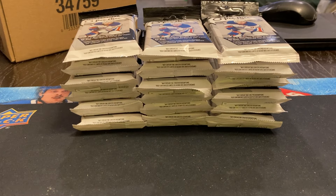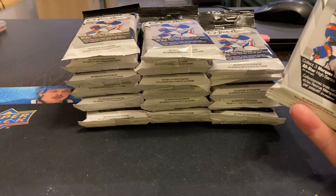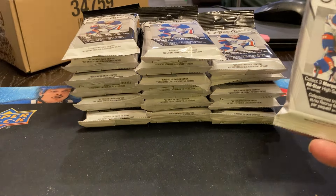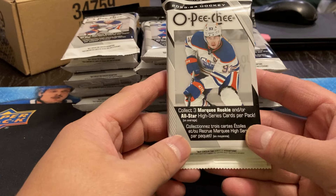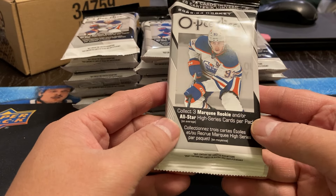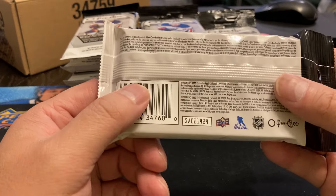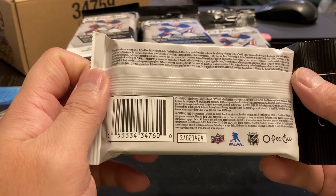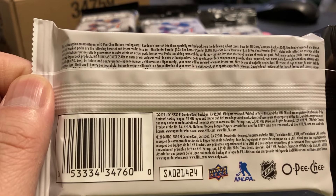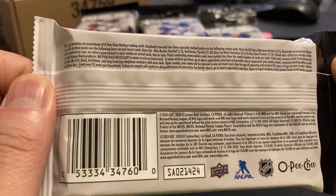Welcome back to my channel, everyone. We're going to do some OPG Fat Pack ripping today. I ended up getting this box of Fat Packs from Olympic Sports Cards. There are 18 Fat Packs in there, 28 cards inside. You get three marquee rookies and all-stars per pack, plus you have the ability to get the parallels. I don't think you're going to get any of the numbered cards, but you never know. You can get the OPG Premiers in here, so I thought we'd give it a shot.